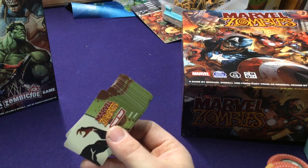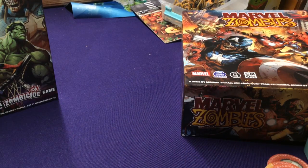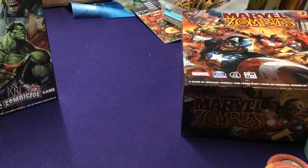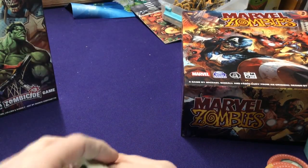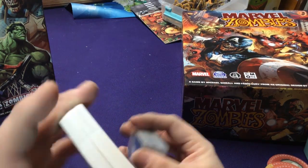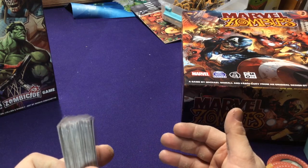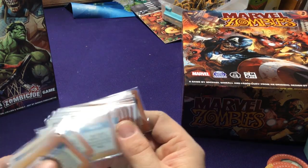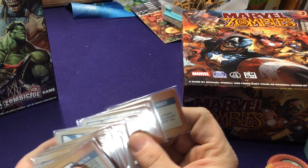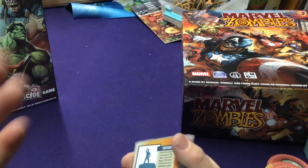The core zombie game includes trait cards for zombies, while Heroes Resistance has traits for heroes — which is great because you can play both versions with either set of characters. The difference is you only get two of each hero trait versus three of each zombie trait. In the X-Men set, you'll probably get the same traits but more of them since it's meant for six players instead of four.